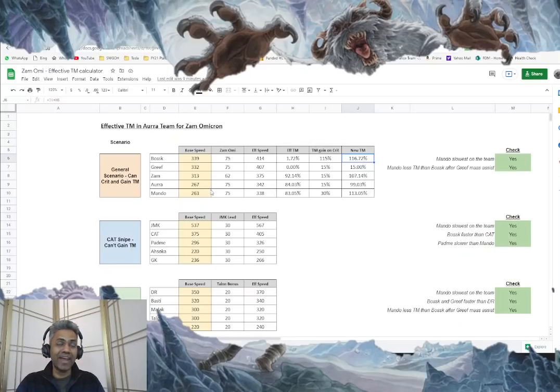That's why this spreadsheet makes it easy to calculate exactly what speed your Mando needs to be so he does not overtake Bosk. If your Bosk is too slow and your Mando is too fast, what might happen is Mando's effective TM after getting 30% might exceed Bosk's, and then Mando ends up going next with an unfulfilled contract. You'd have to cycle to a second turn for the execute, and you may not survive until then. The spreadsheet includes checks: verify that Mando is the slowest on your team, and verify that Mando has less TM than Bosk after Grief's mass assist.